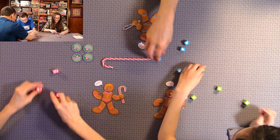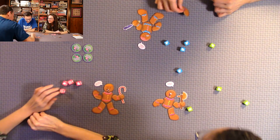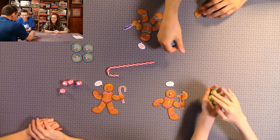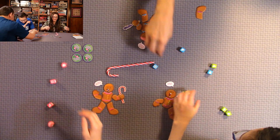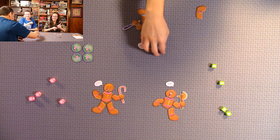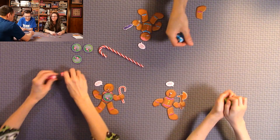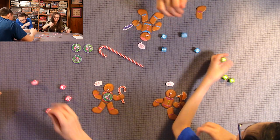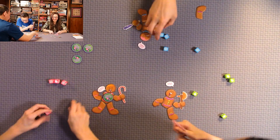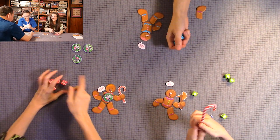The game begins! Anthony rolled four feet right away — he takes Quentin's leg. Next roll: someone rolls four peppermint swirls and protects themselves with a special treat. Then Quentin gets the mittens and removes Anthony's arm.